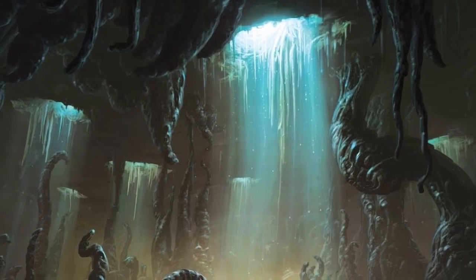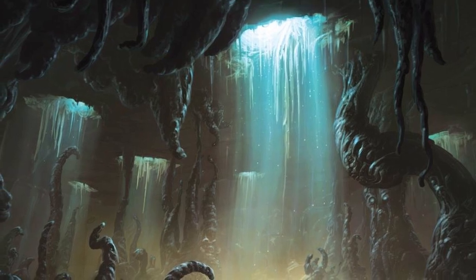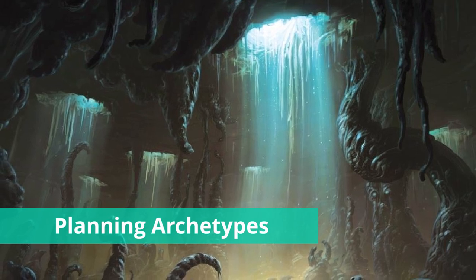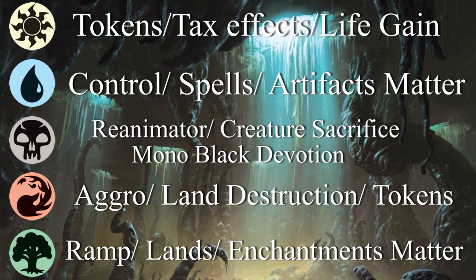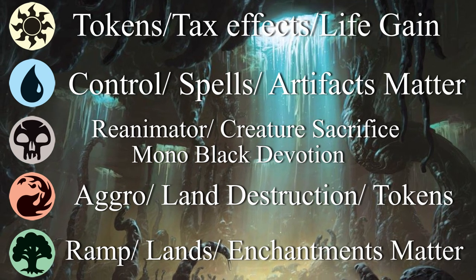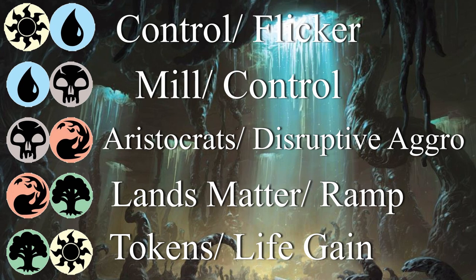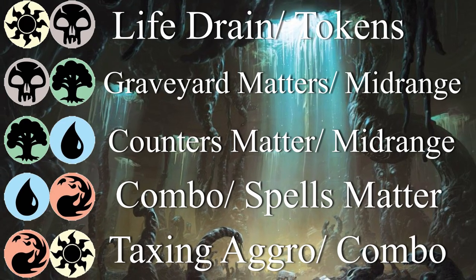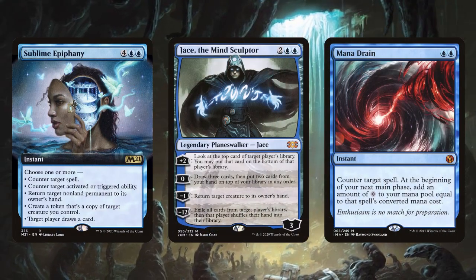Now it's time to start planning what kind of archetypes you want to include. Do you want each individual color to have its own role when drafting, or do you want to focus on archetypes in 2 or even 3 color pairings? Starting out, giving each color its own identity is great, but fleshing out 2-color pairings is where most cubes want to be. Blue-white being control focused, black-red being aggressive, black-green caring about the graveyard, and so on.